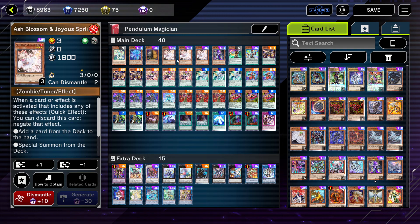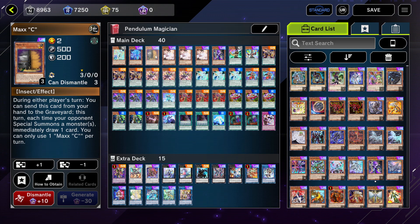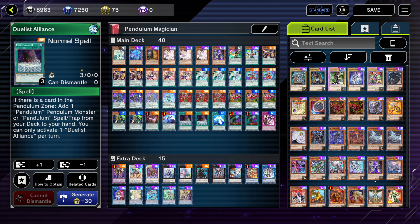The last monster cards are triple Ash Blossom — I think Maxx 'C' is the most problematic card for this deck, and Ash is the best card to deal with it. Then one Maxx 'C' for myself — I need to play Maxx 'C' to beat Maxx 'C'. I wouldn't normally play this card because if it's in my hand going first I can't really do my full combo, but it's necessary.